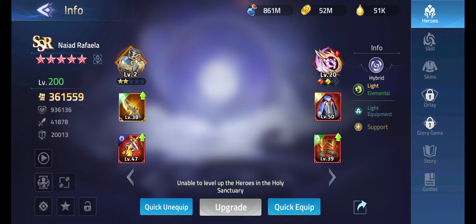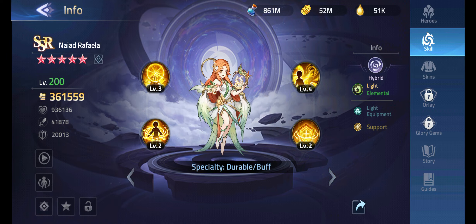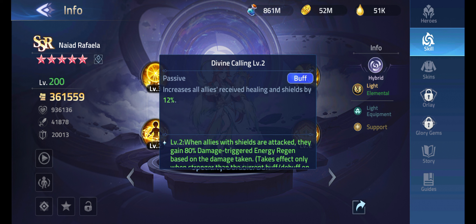One of Naiad Rafaela's key skills increases all allies' received healing and shields by 12% — applies to her and other characters. Think about the shield synergy: that's why Atlas is so broken with this, because it's a full extra bar of health. And when allies with a shield are attacked, they gain 80% damage-triggered energy regen based on damage taken.